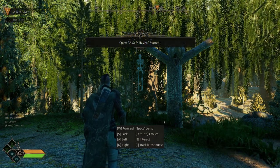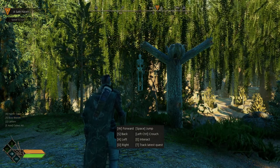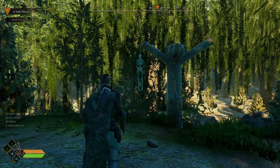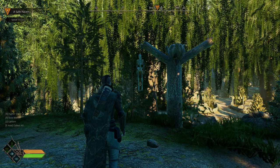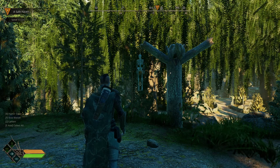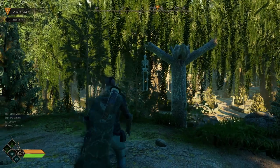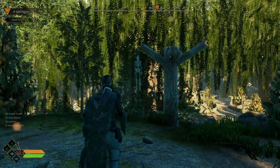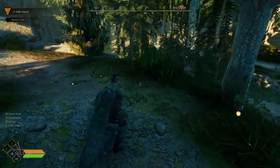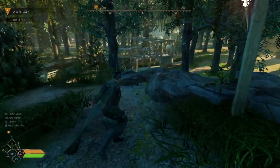A new quest has started. In the top left corner it says 'a safe haven' - we need to speak to Tuck. In the bottom left we have water, food, perception, health, and stamina. In the top middle we have a compass. W, A, S and D to move, and Shift allows you to run. At the moment there's nothing to do apart from head down this path.